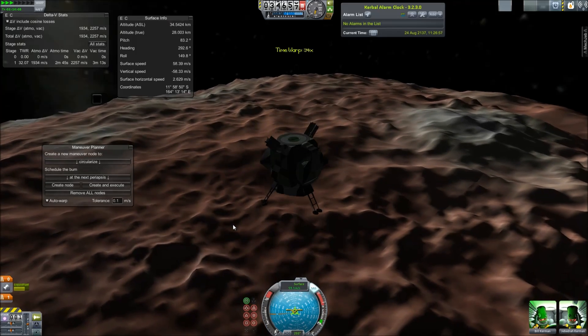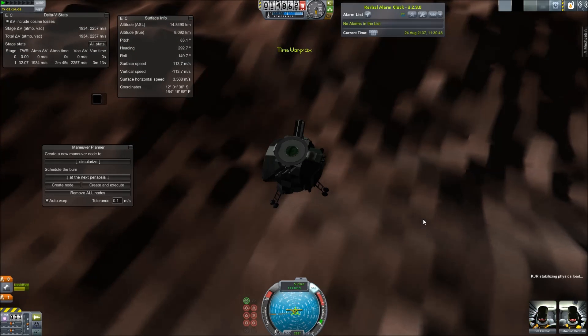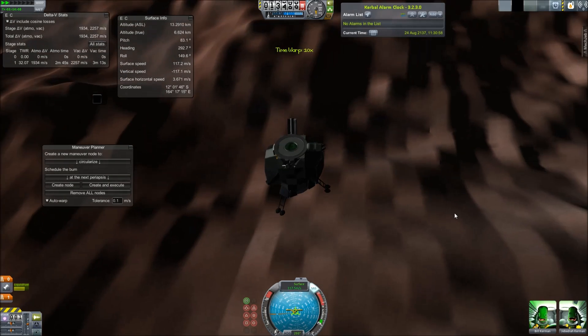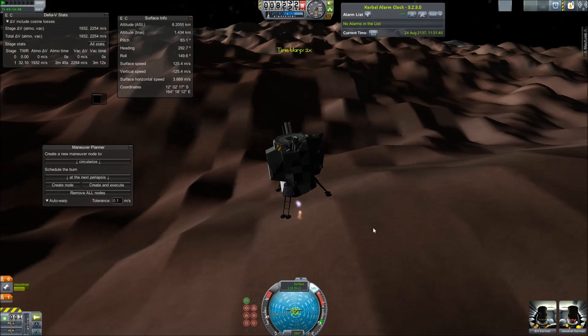Back to KSP. The lander we're using is a lunar module from FASA with some small landing legs, a procedural tank, some RTGs, SAS, and a ROCMAX engine. We're landing on the red hills of Sedna.